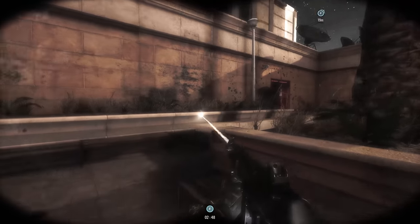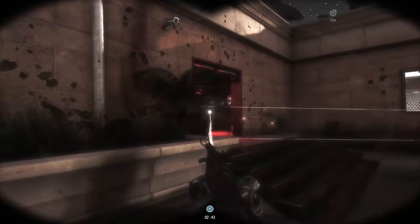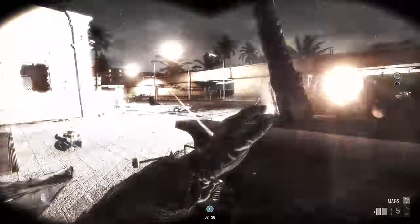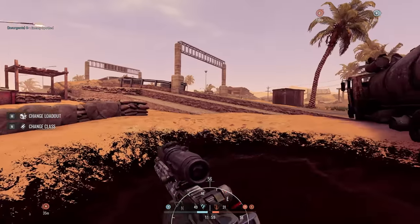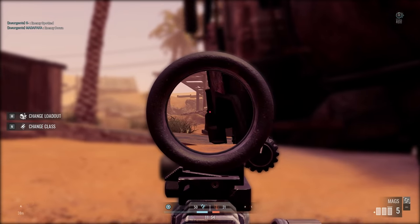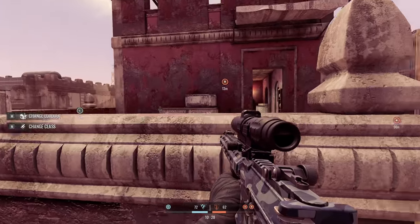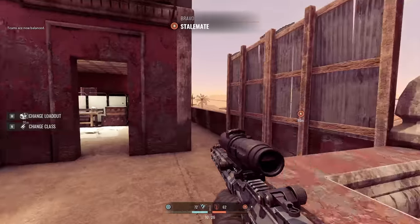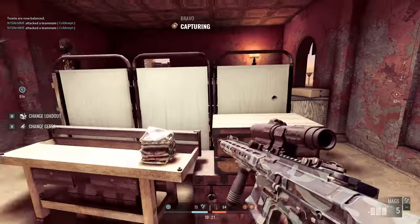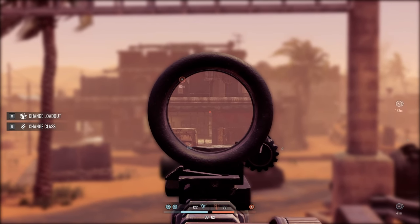The game just doesn't run anywhere near as well as the previous Insurgency — a game that could run at 200 or even 300 FPS with the right rig and settings. Playing the Nightfall update, I found that the maps performed mostly well. There was the occasional dip in performance when gunfights were in full swing, but because it's a co-op vs AI mode, it just wasn't super critical that the game ran at an extremely high framerate. In regular multiplayer, however, it is vital. And to the game's credit, if you turn some settings down, it will run decently well — but Sandstorm gets ugly real fast when you start turning things down.